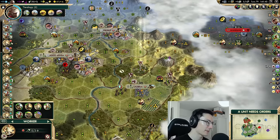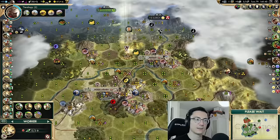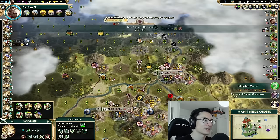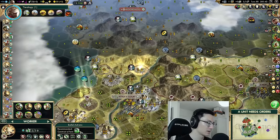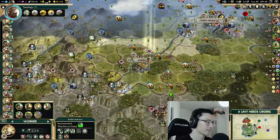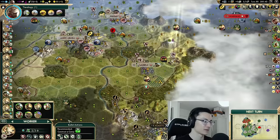Ideally you build Workshops before Universities, because Workshops improve your city's production — that snowballs into everything else. Education is a good science boost but if you've got Workshops still to build, wait for those first. Workshops are a much better building than you'd expect. Now Harun al-Rashid is losing ground to Assyria — I didn't even realize they were at war with Assyria. Let's get our scout into Warsaw's territory to see what's there.